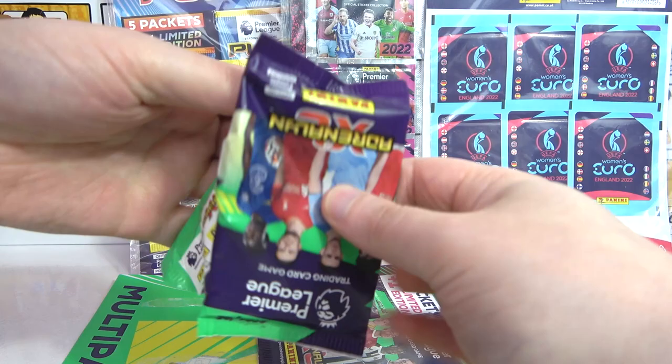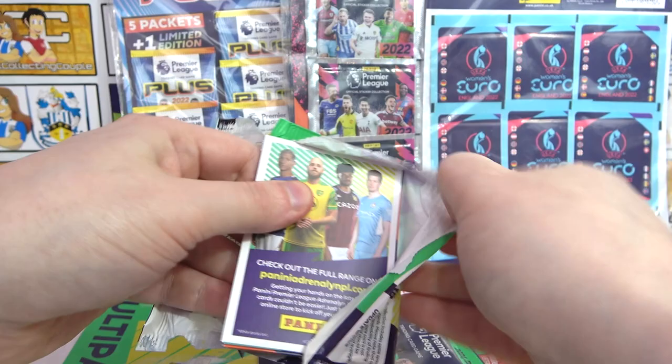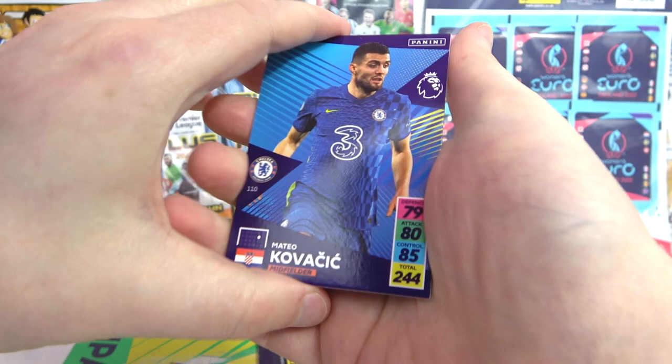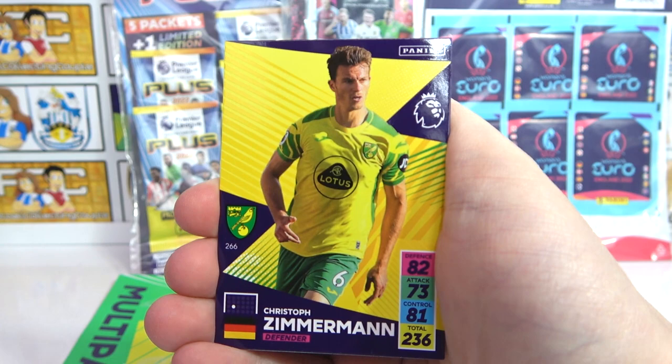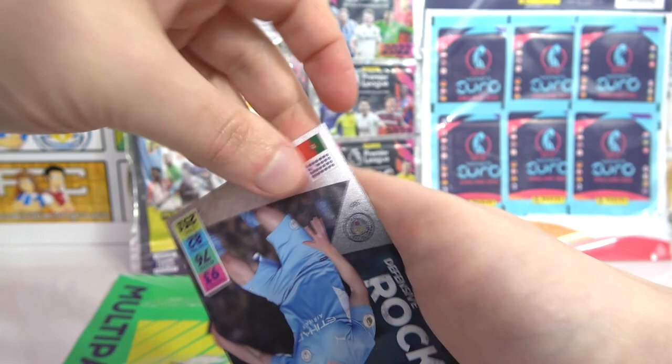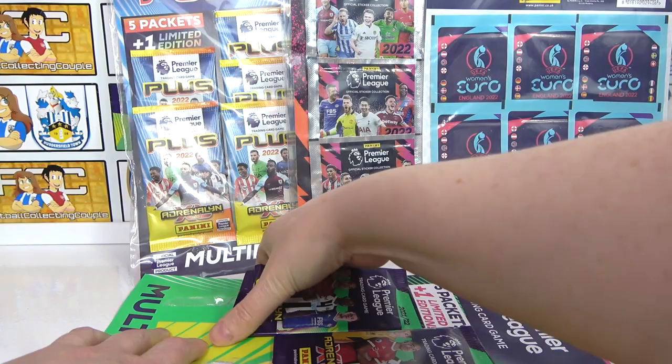On to the next pack — nothing too massive yet. There's the code straight away. We've got Kovacic, Kenny McLean, a Zimmerman, a Norwich pack this time, Watkins. Our inserts: Tealman's Ice again — so that's two Tealman's Ice in one multi-pack — and a Defensive Rock of Ruben Diaz.